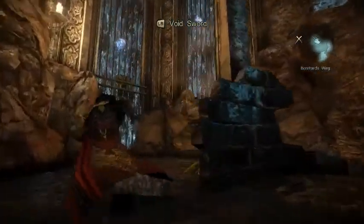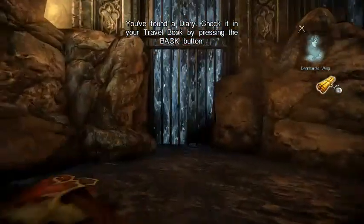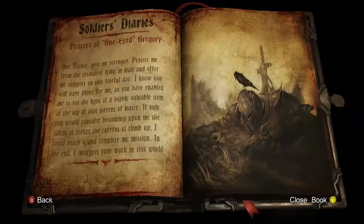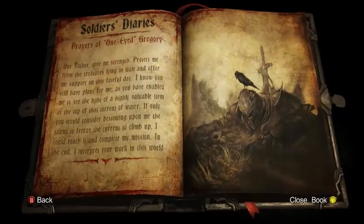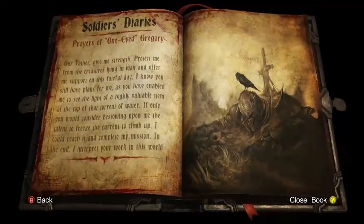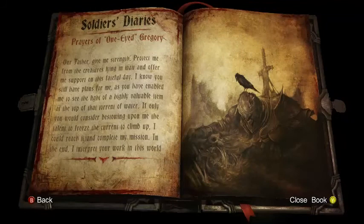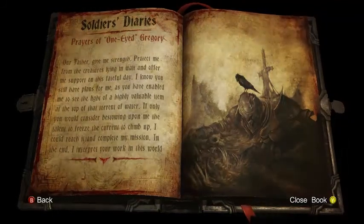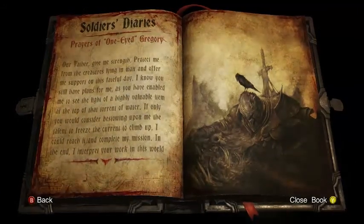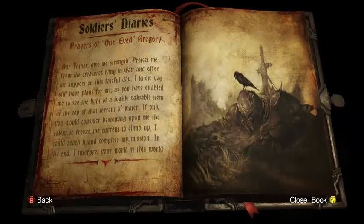The bats tell me to go there. And there's also — hello. I get to read his diary. We shouldn't do that actually — diaries are very personal things. But you know what? Screw it. Prayers of One-Eyed Gregory. Was that the guy we fought earlier? 'Our Father, give me strength. Protect me from the creatures lying in wait. And offer me support on this fateful day. I know you still have plans for me, as you have enabled me to see the light of a highly valuable item at the top of that torrent of water.' That's great. It's wonderful.